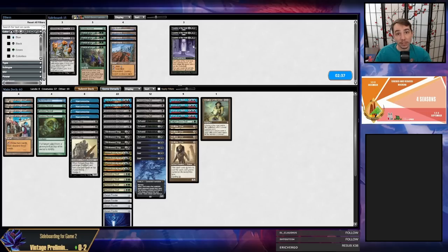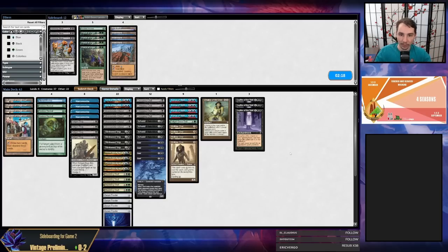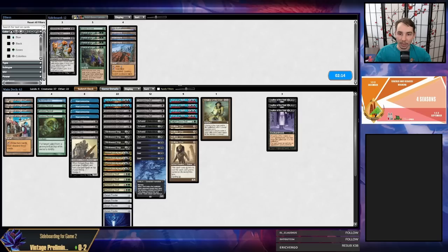My opponent is on Breach again, but this time it's a Lurrus Breach deck — very different from round two's Tinker Breach deck. I actually think Leylines are great against the Lurrus Breach deck because my opponent is using the graveyard much more. They don't have Tinker for Citadel, they have Lurrus. So this time I am interested in bringing in Leyline of the Void. I think I'm going to not bring in Vigor because my opponent likely doesn't have Leyline since they have Lurrus.